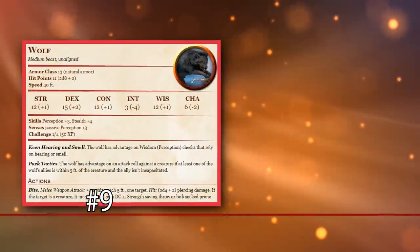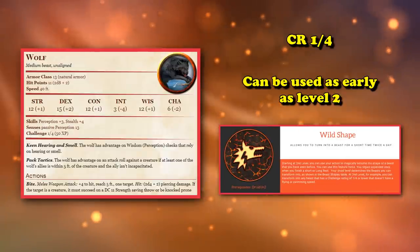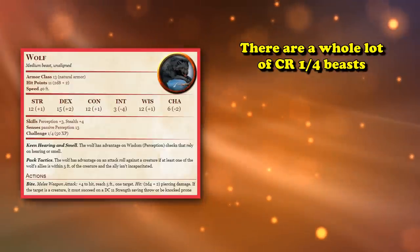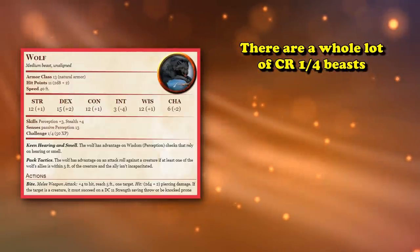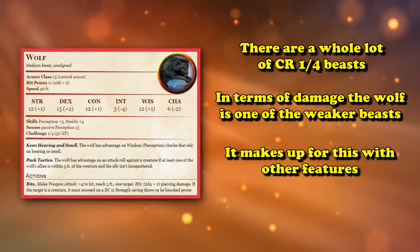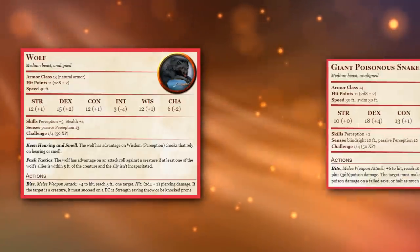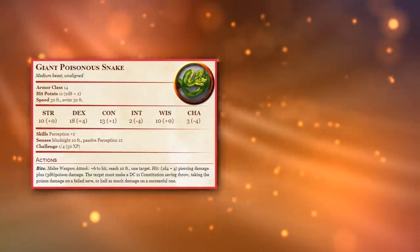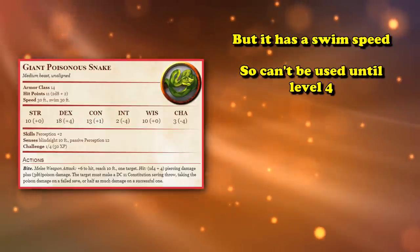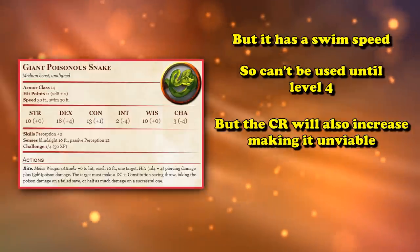At number 9, we have the Wolf, which is a CR 1/4 creature, so it can be used as soon as you hit level 2 and gain the wild shape feature. When it comes to CR 1/4 rating, there are a lot of diverse beasts to pick from, and the wolf definitely does not beat out most of them in damage. If you want the highest damage, that's definitely the Giant Poisonous Snake. Although, since that beast technically has a swim speed, you can't use it until level 4, when you unlock the ability to transform into beasts with swim speeds — at which point the CR will increase as well, so it won't be viable.